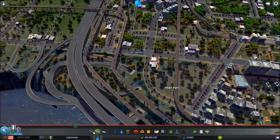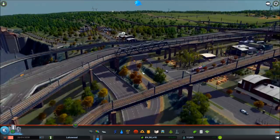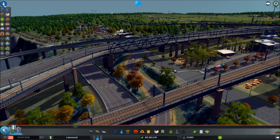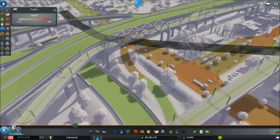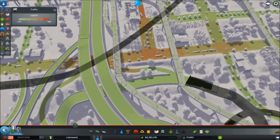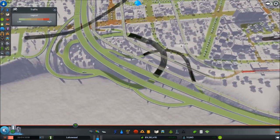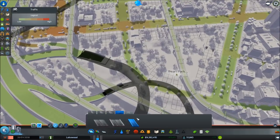Looking at the traffic — it's not bad, but if we look at the map right here, this is starting to get a little busy. I don't want to create a bottleneck at this intersection with all the traffic having to cycle on and off the highway. What I want to do is create a tunnel that goes from here...